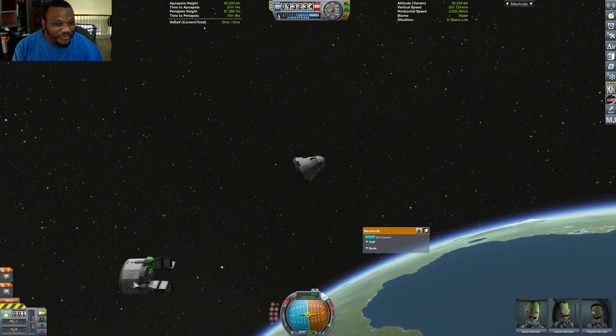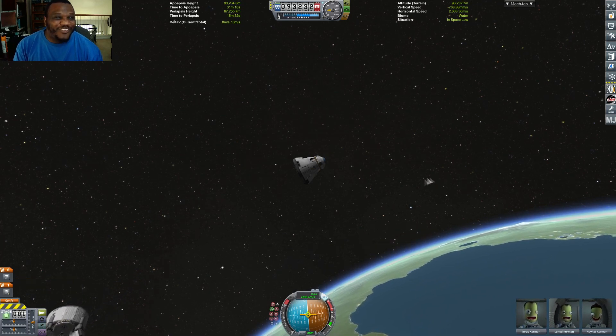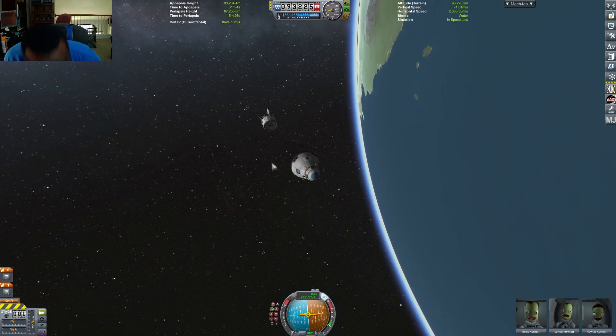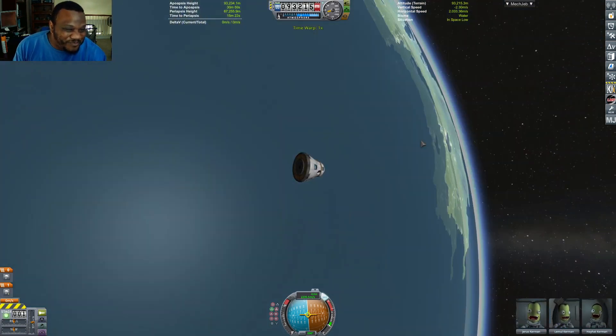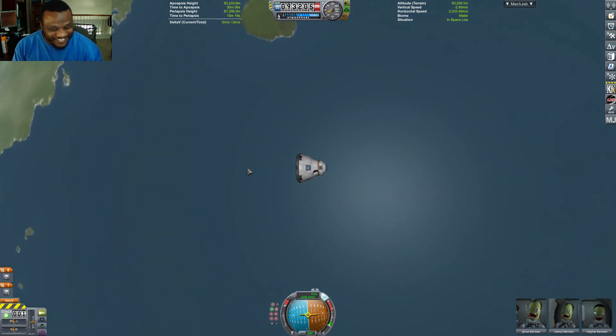Everything's looking nice and clean. I was super confident at this point, and then the unthinkable happens — it literally broke off the back of my craft. I was flabbergasted. I mean, it's hilarious, but that's not what I expected. Why would that happen?